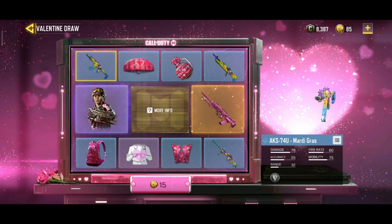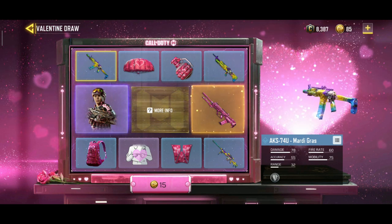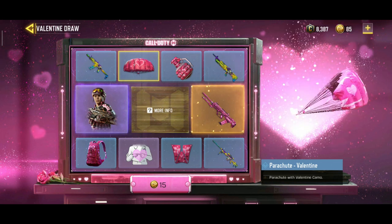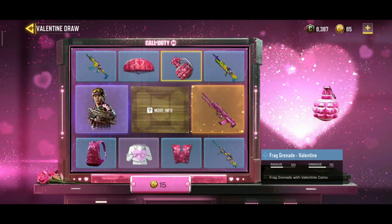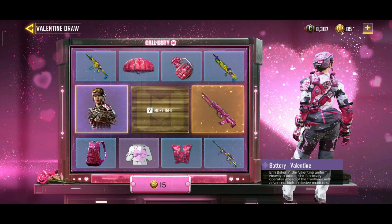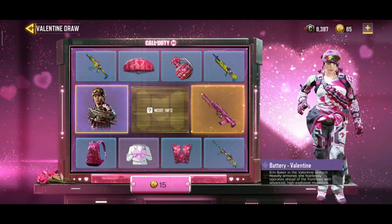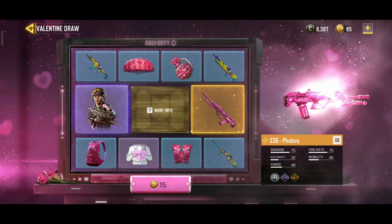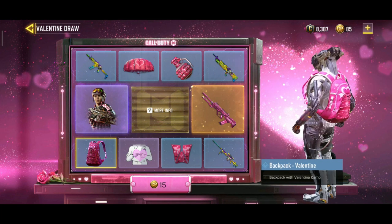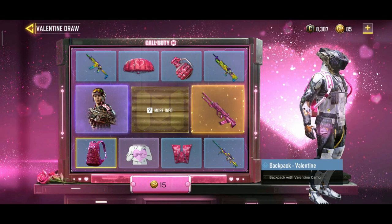Let's check this one first — a case seven for you, a new skin, and this one is the heart parachute. Then the grenade, HS2126, and this is the new character Battery. And this is the new gun skin 36.